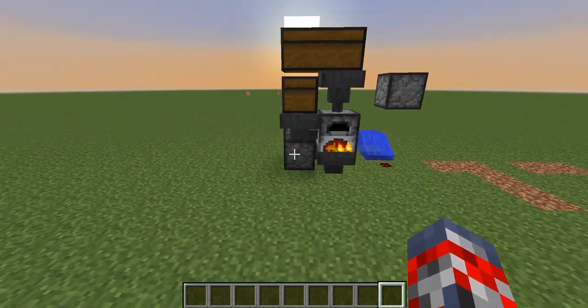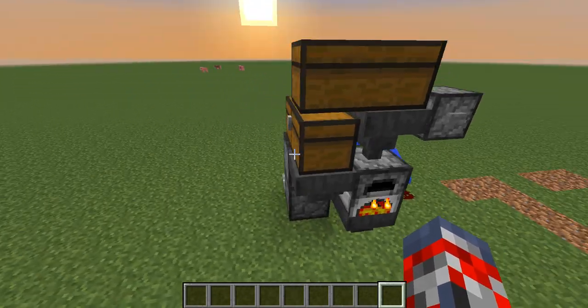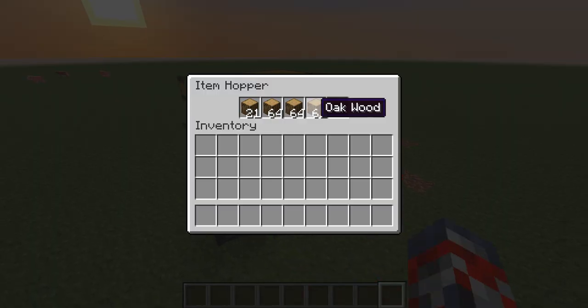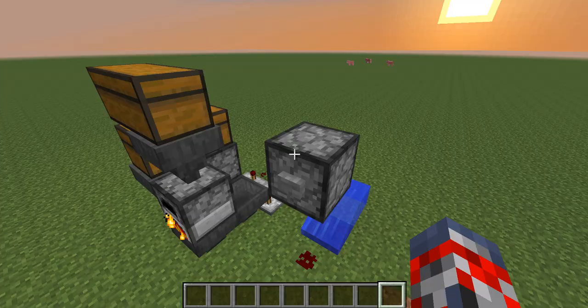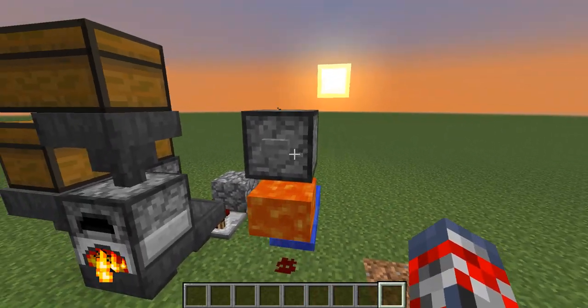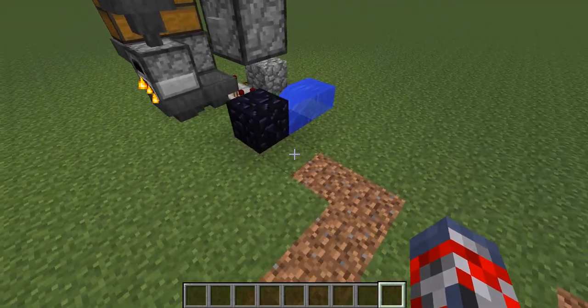Like last time on the first episode, I showed you this self-fulfilling, fully automatic charcoal factory that pretty much uses wood for a power source. And then in the last episode, right before that, I showed you this obsidian generator which pretty much turns redstone into obsidian.